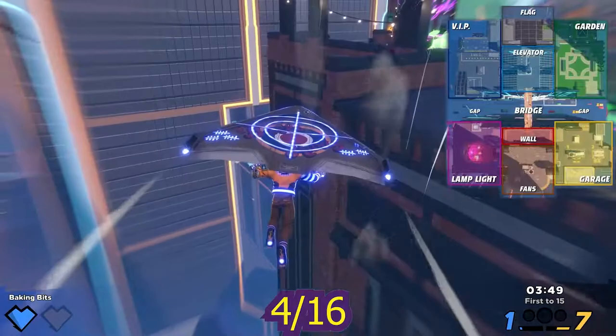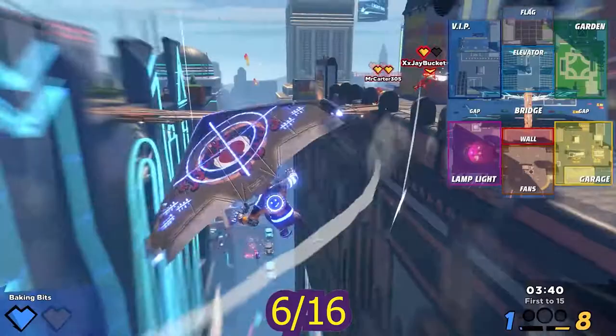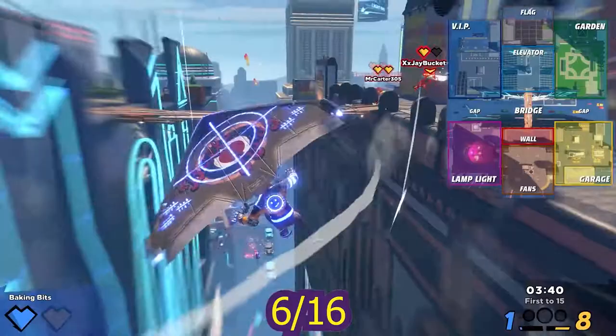Five is on top of the lamplight stage and six is right behind it. Seven is in the gap on the left side of the bridge, eight is on top of the bridge, nine is in the gap on the right side of the bridge, and ten is below the bridge.